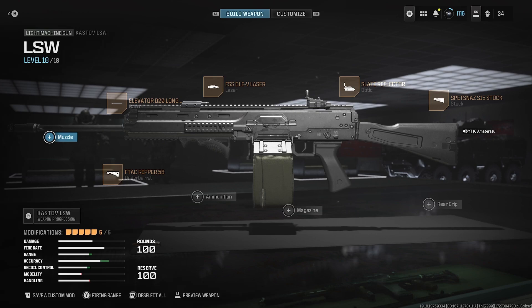As you've seen within those clips, this Kassav LSW is nothing to play with. Once you control that recoil, it's nuts. For this best class setup, we have the Elevator D20 Long Barrel. Next, we have the F-Tac Ripper 56 Under Barrel. Then we have the Svetnas S15 Stock. After that, we have the Slate Reflector Optic.